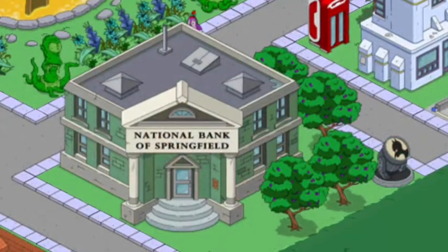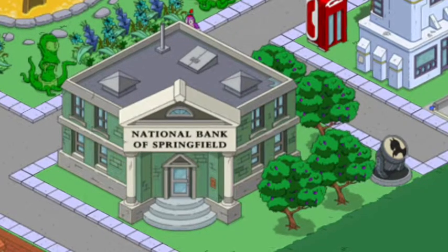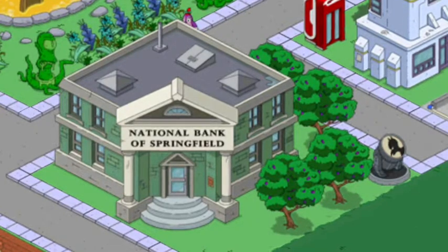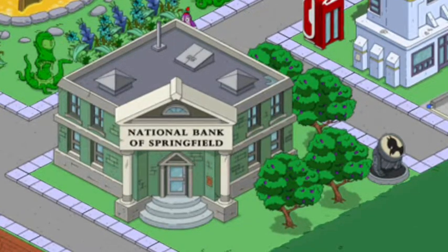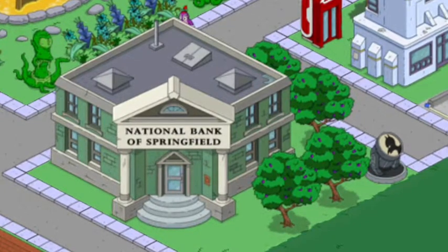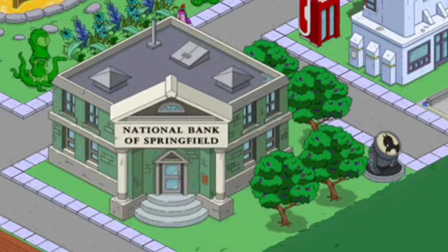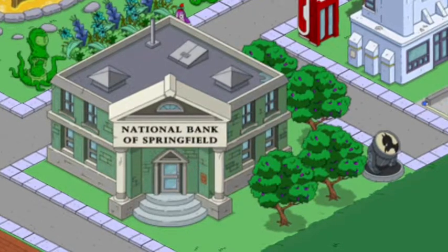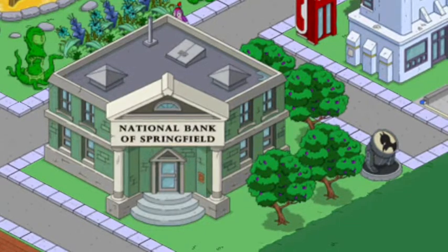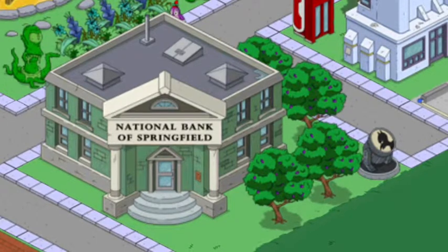Next is the National Bank of Springfield. This costs 12,000 pie bombs and was an Issue 2 Personal Prize, so it is no longer available. You can also see the Fruit Bat Signal, which is $5,000. They are no longer available now, but it's a pretty cool decoration that originally came from the Fruit Bat Burns tie-in.